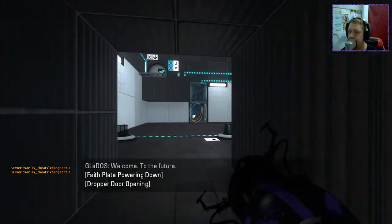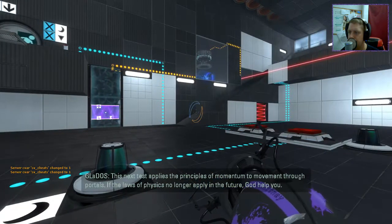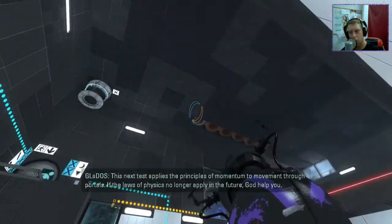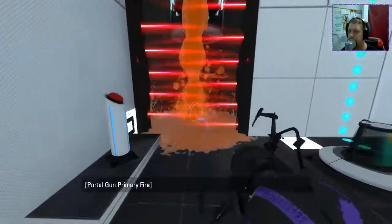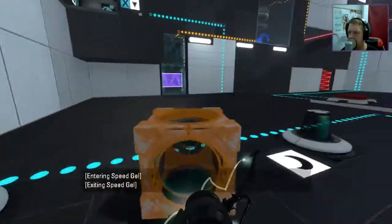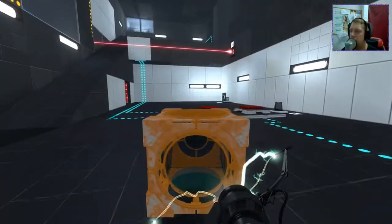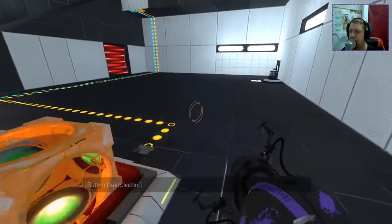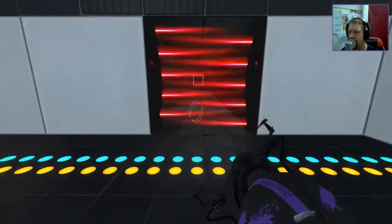Alrighty then. Welcome to the future. This next test applies the principles of momentum to movement through portals. If the laws of physics no longer apply in the future, God help you. Conversion gel — so load speed gel and conversion gel. We have a cube which is covered in conversion gel. It's repulsion gel actually — I don't think of the proper name. What's the proper name? Conductive panel, so we're using B-Mod.